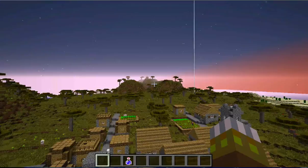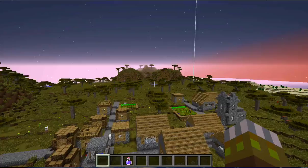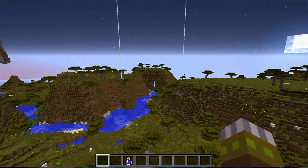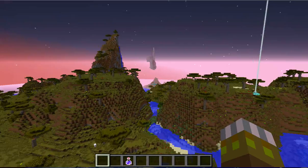Anyways, all the locations will be in the description so you can easily find everything. Some of them you're gonna have to be a little careful — if you try and dig straight down you will fall into caves and whatnot. But none of them, if you dig on my locations, will cause you to fall into lava, so you should be okay.